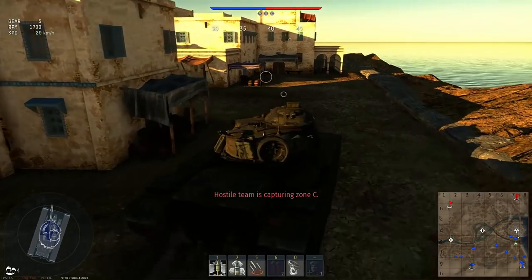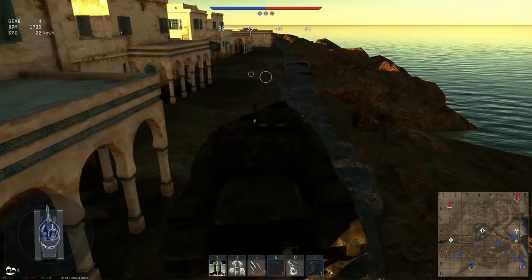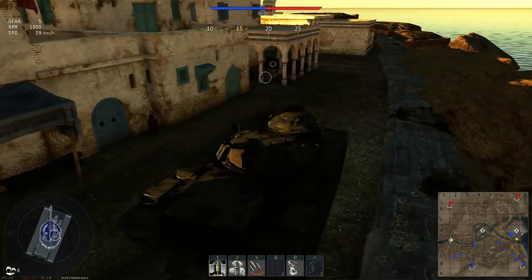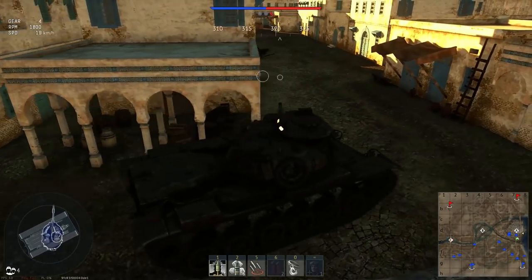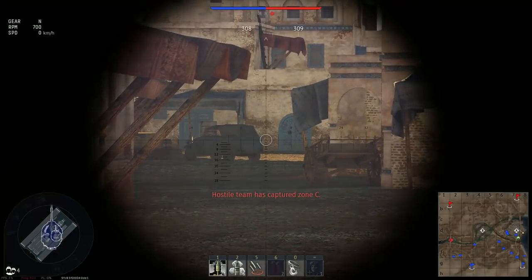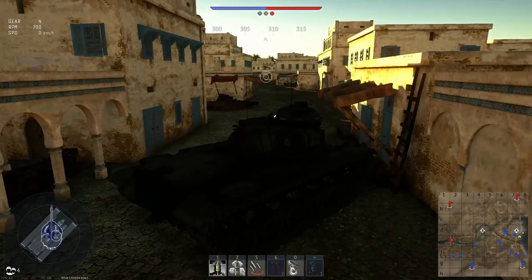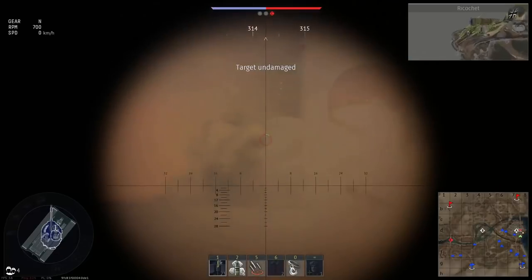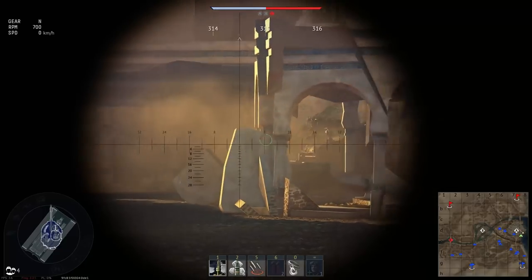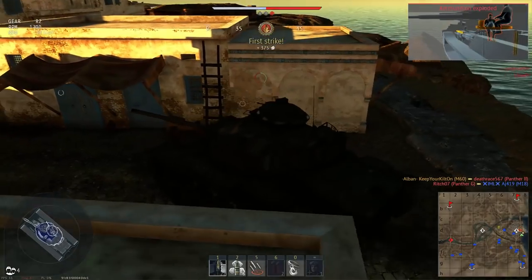Just before update 1.93 rolled out, Gaijin introduced a new battle rating ceiling of 10.3 for all rank 7 main battle tanks, some surface-to-air missile defense systems, and many top-performing jets and helicopters. Finally, 9.0 vehicles like the F-86 Sabres or Chieftain Mark 10 no longer had to fight against MiG-21s or Leopard 2A5s and Eurocopter Tigers respectively — which they never should have had to. I referred to this as the most important baby steps in War Thunder's history, because while it was a very good thing, simply raising the very top vehicles by one step did not fix all of our problems.